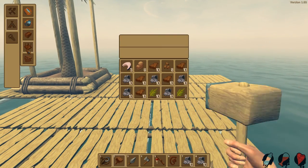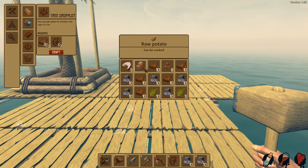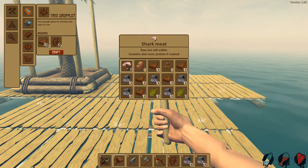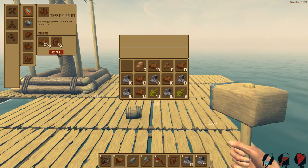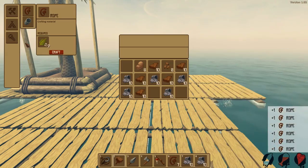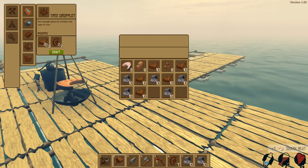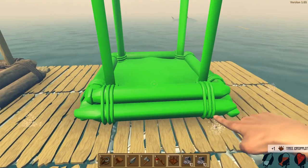We're full — okay, we gotta build. I want a second crop plot. Let's see — I can't craft it, I don't have enough stuff. I need to drop something — fish meat, drop it, it's gone. Tree crop plot — okay, rope — craft all the rope. I want that back, give me your fish meat. Now we should be able to build another one of these.